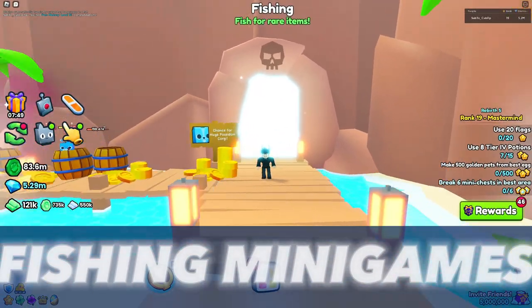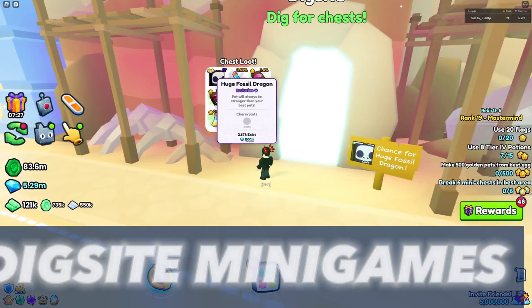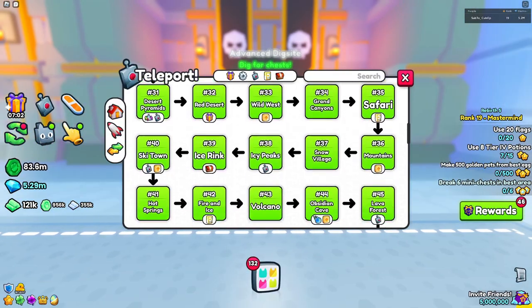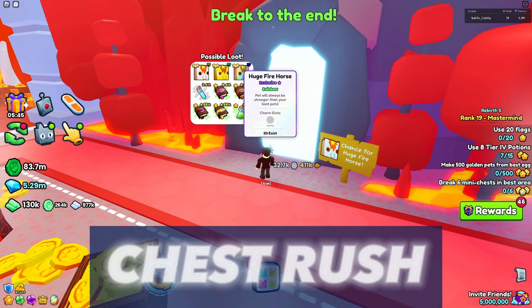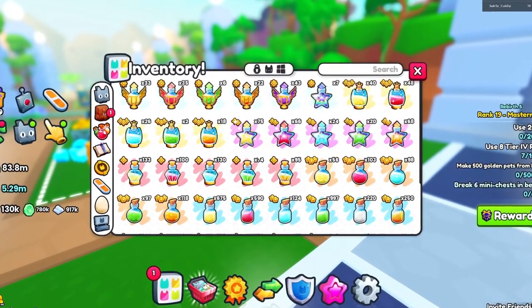Next up, the minigame normal fishing in Area 27 and the advanced fishing in Area 92 contain the huge Poseidon Corgi, which is extremely rare, while the normal dig site in Area 30 and the advanced dig site in Area 79 contain the huge Skeleton Dragon. In order to collect these, I recommend you obtain both the Diamond Shovel and the Diamond Fishing Rod. Chest Rush, on the other hand, contains the huge Fire Horse in Area 45, which you can obtain as a drop inside the minigame. I recommend you use Treasure Hunter books and potions to your advantage for more drop chances.